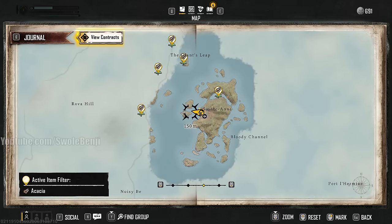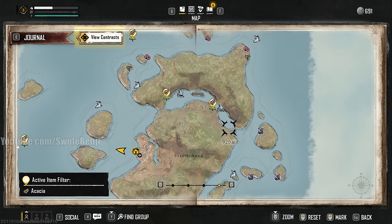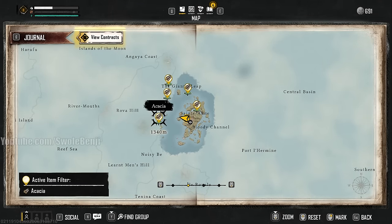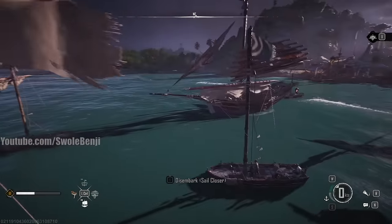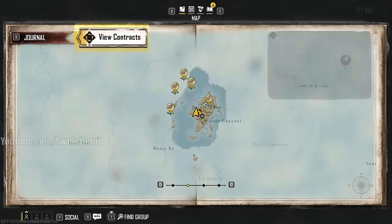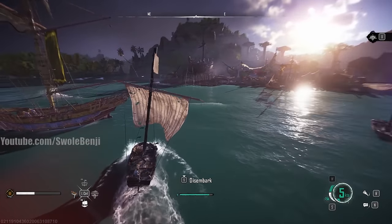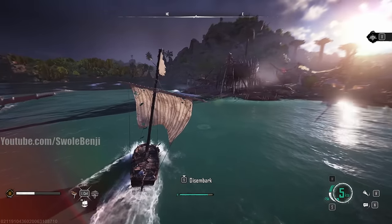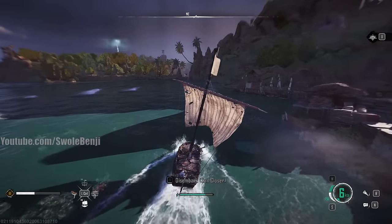Set sail — the map marks acacia tree locations automatically. On launch day every player will rush to the nearest one, so if it's taken, log out, wait one minute, and log back in to hopefully find a fresh instance. Use your Dhow (the starter ship) to harvest. Auto-harvest is available but turning it off lets you earn bonus resources with good timing during the mini-game.